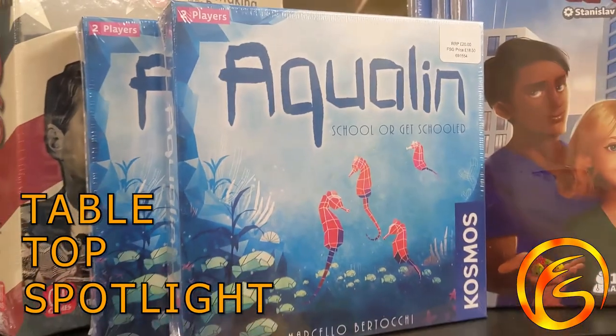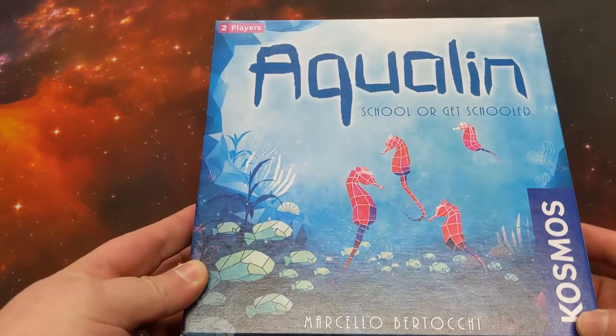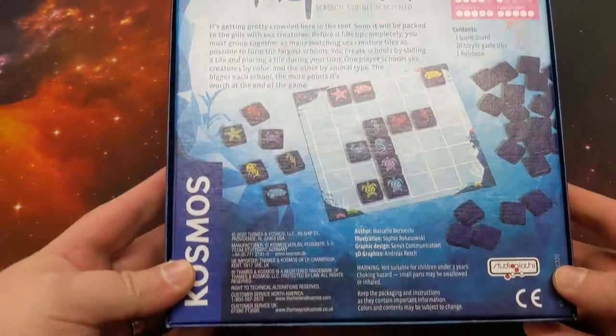Hello, my name's Jake from Firestorm Games, and I'm here today with another Tabletop Spotlight. Today we're looking at Aquilin. This is a lovely little two-player game, it's in our 20 minutes or less category, and it's an abstract strategy.